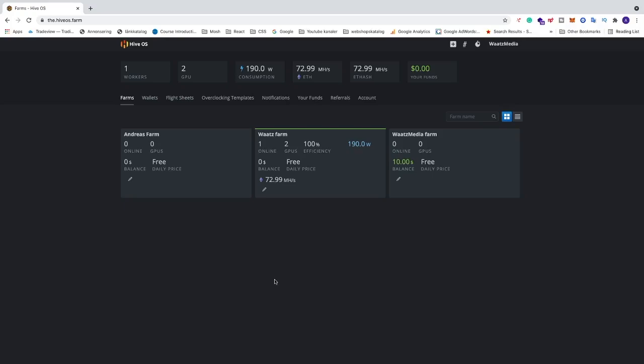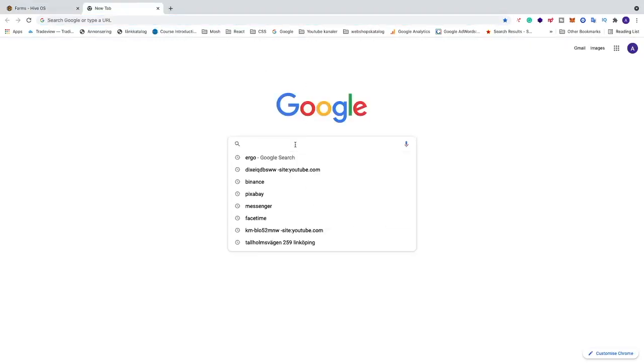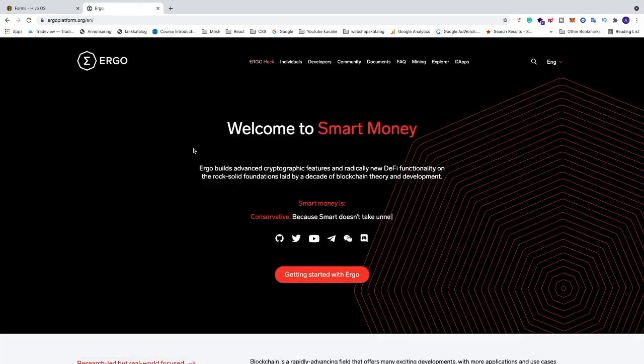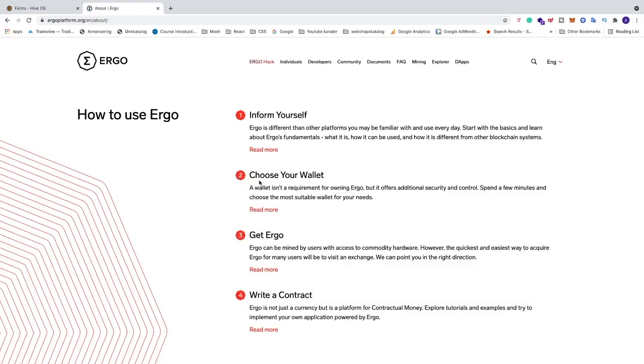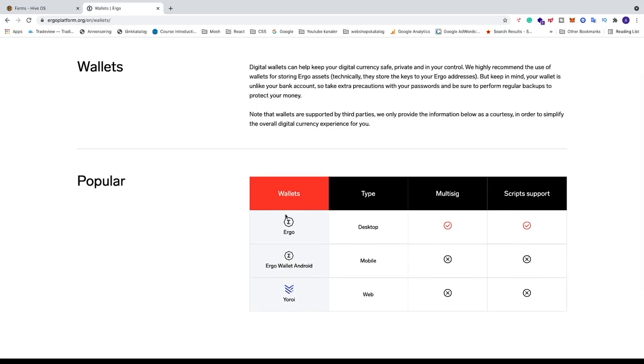To mine Ergo on HiveOS in 2021 we need to have an Ergo wallet, so first we need to go and create one. Open up a Chrome browser, search for Ergo, go to ergoplatform.org, click on that, then click on 'Get Started with Ergo' and go to 'Choose Your Wallet' and click on 'Read More'.